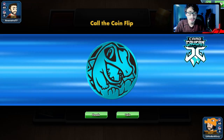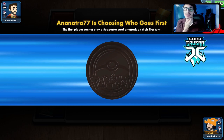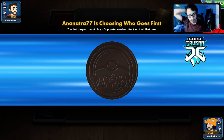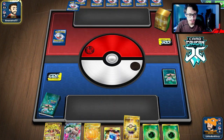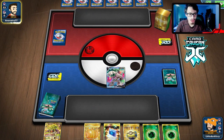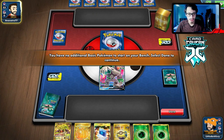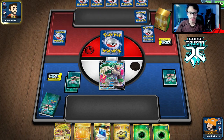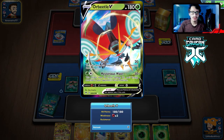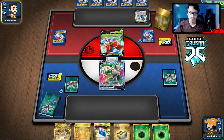Let's get into the first match with our Zarude Boom deck. Looks like we've lost the coin flip — that's fine. We do get a Rillaboom V start, not the greatest starter, but we have a lot of switching out. Looks like we're playing against an Orbeetle, but they have a Zamazenta too — I'm very confused.